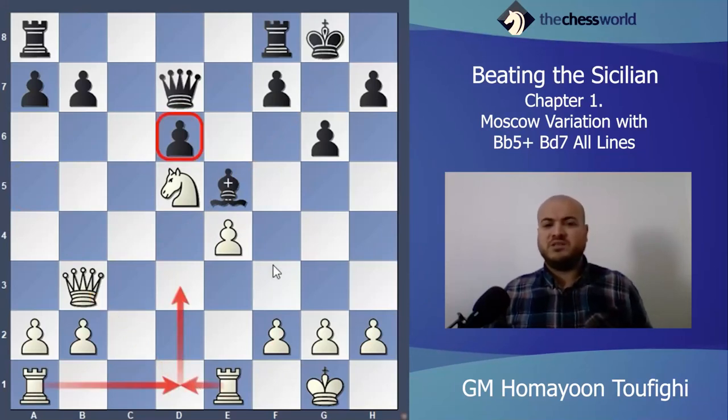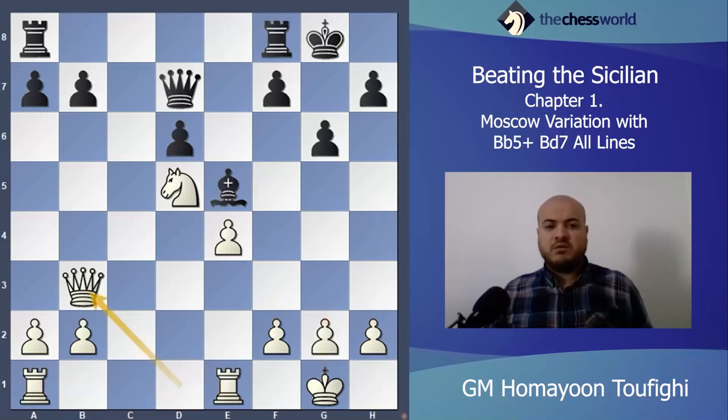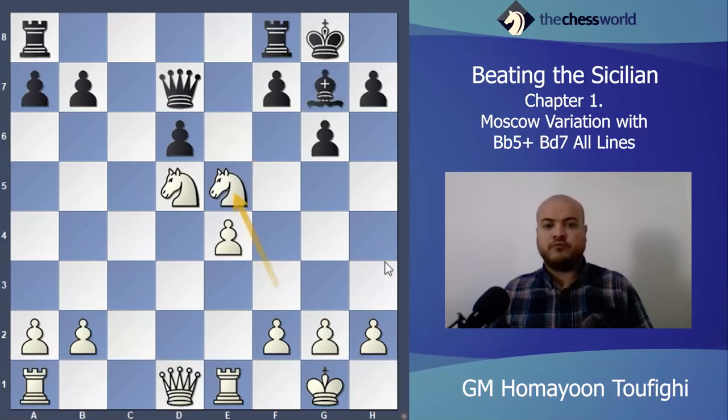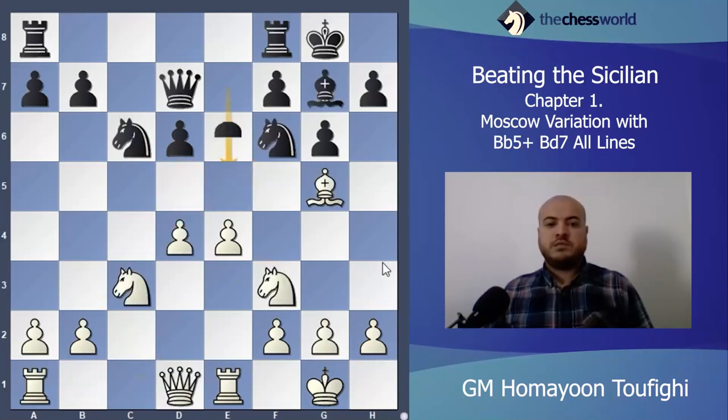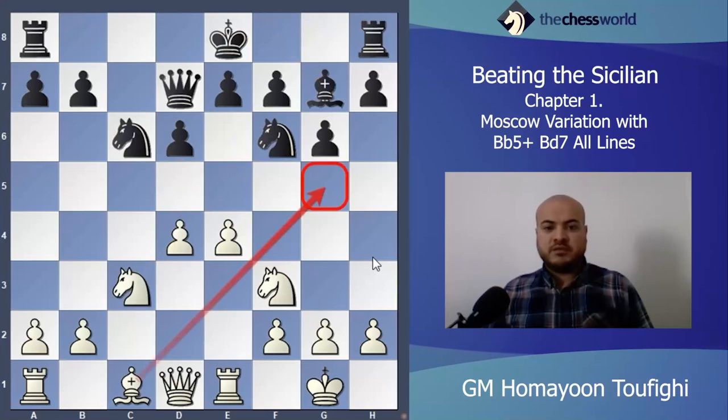If Knight e5 anyway, it's okay because I'll take-take, maybe Queen b3 somewhere, Rook d1 doubling my rooks on d5. Maybe d6 somewhere, f4 — I'm not sure. At least I can play on the c-file: Rook c1, Rook c2, then Rook c1. Somewhere g3, King g2, f4, h4, h5 is coming. Many things are coming for white and of course it's better for white.